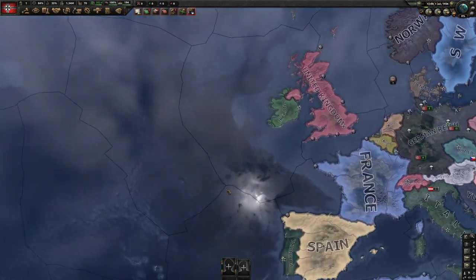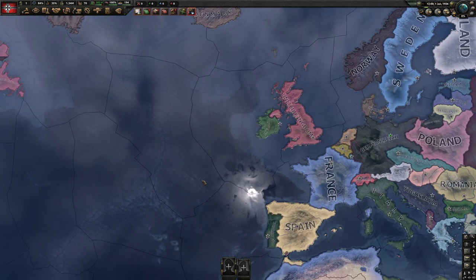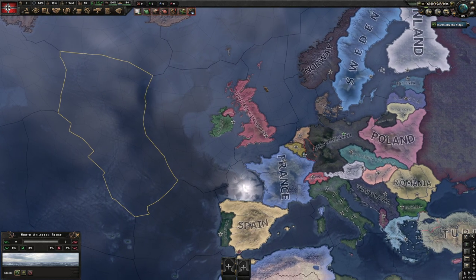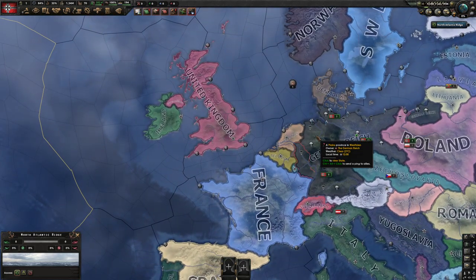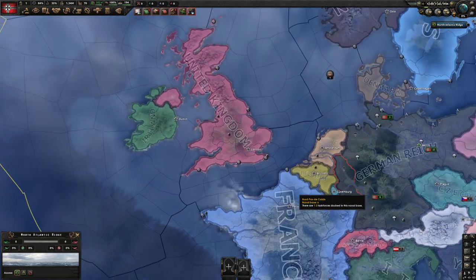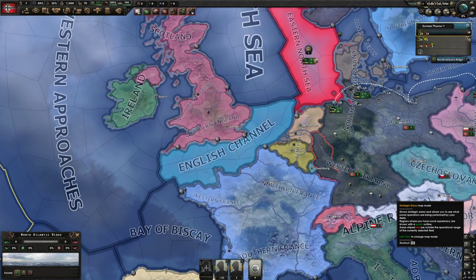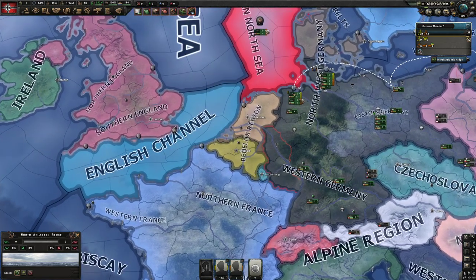You can spam out subs as Germany and start taking out transports in the Atlantic — yes, you can. But I don't do it because I use the subs concentrated for the amphibious landings. As an example, let me show you how to micro a Sea Lion.